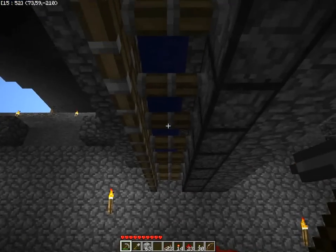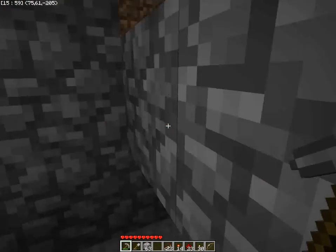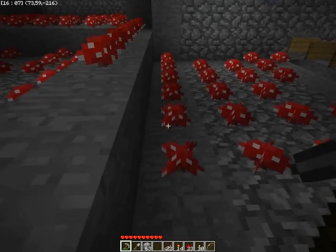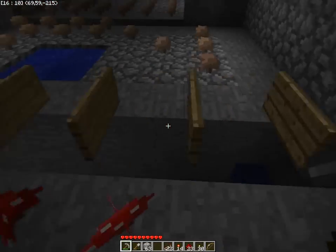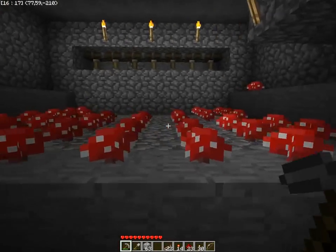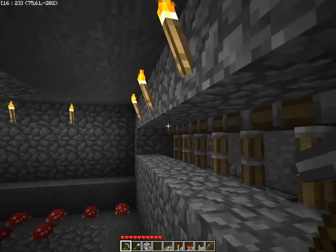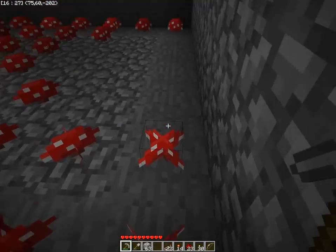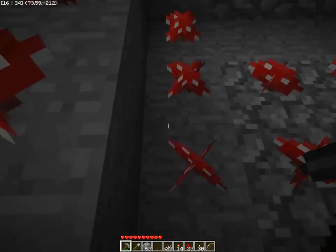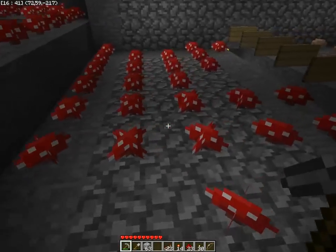On top here there are pistons that hold water again. When they are activated they're connected to the same line as those pistons, so they're activated at the same time. The water falls here and goes into the middle, and the water is stopped by these signs. Something I realized: the row where the water actually falls — the mushrooms will completely vanish, they will not be harvested.